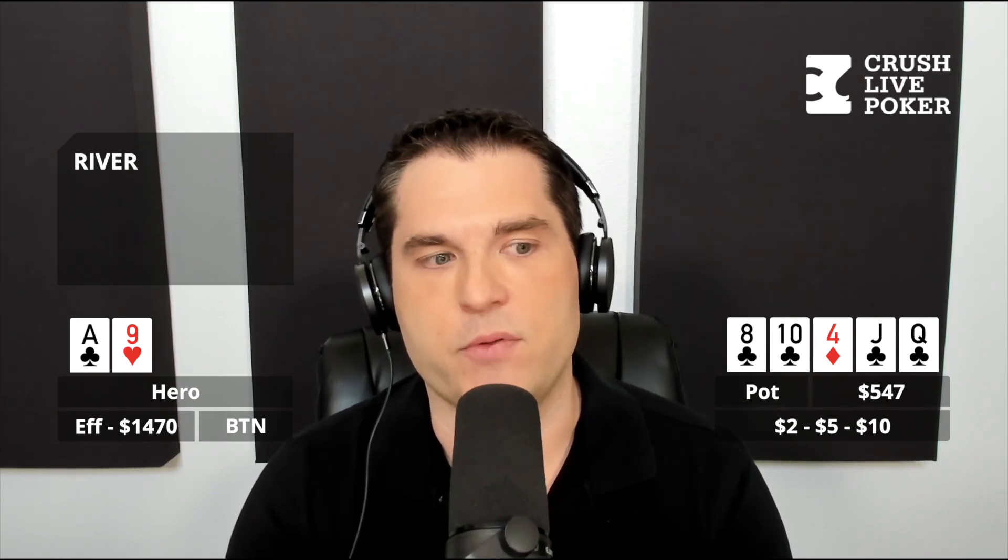It's also interesting — the distribution of suits: the Queen, Jack, and Ten are all out there. So how does he have a Nine of Clubs? The only thing the guy could have that even looks like a high flush is just the King of Clubs, because the Nine is a straight flush and everything else is out there.